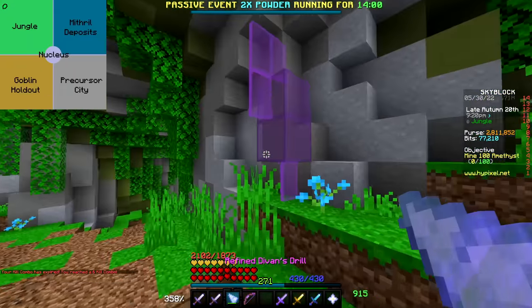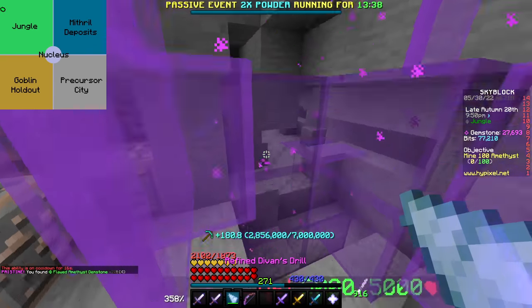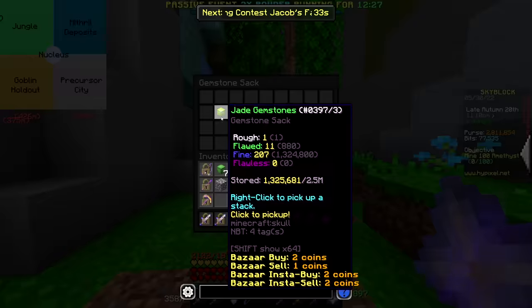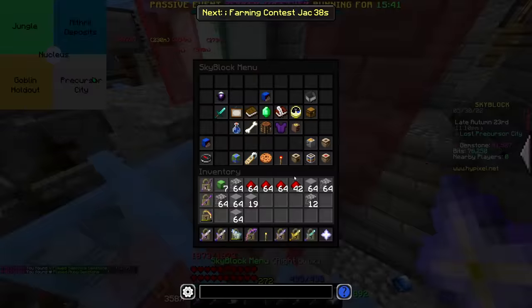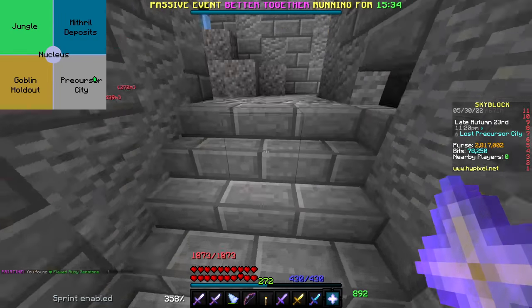The first thing I want to get done is the materials for these 35 gemstone mixtures, which are going to require me to get 900,000 each of these four gemstones. I do already have 1.3 million jade though, so I only need to worry about the other three. Took about an hour, but that's 900,000 of each now, so on to the next thing.